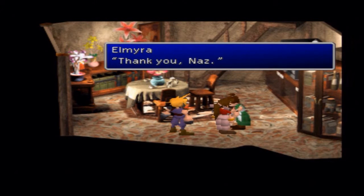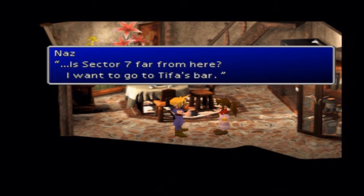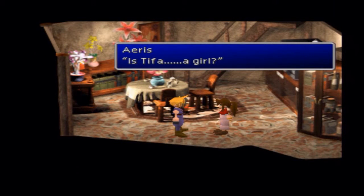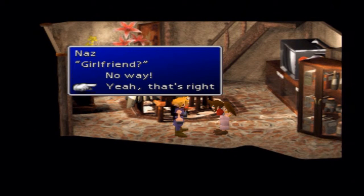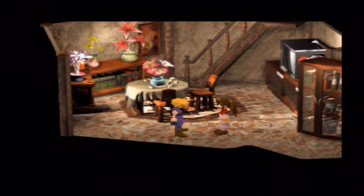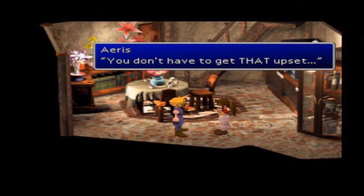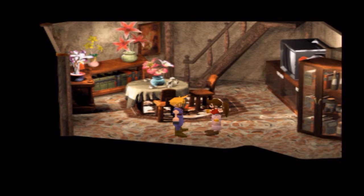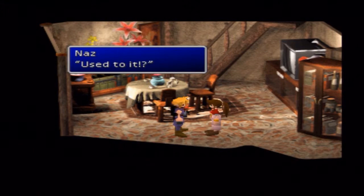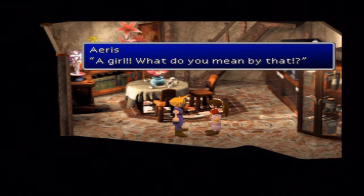We could have Aerith and Tifa in the same party. Well, we're in Sector 5, so I can't be that far away. Let's play the love triangle up. Awww, that's an adorable laugh of yours. That's nice. I'll show you the way. She don't care. Oh. Nice.